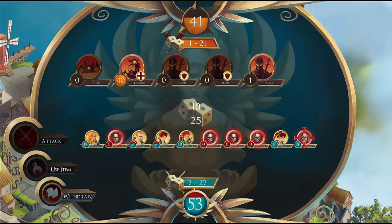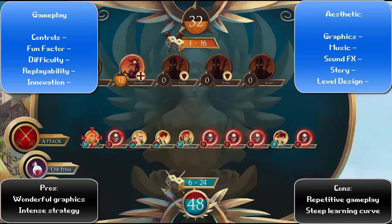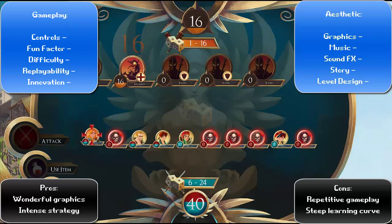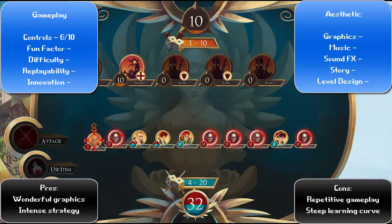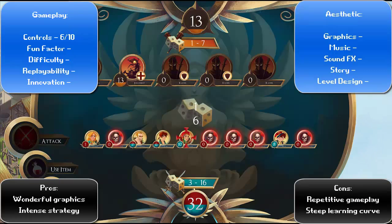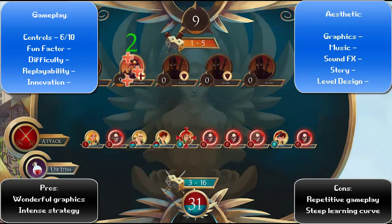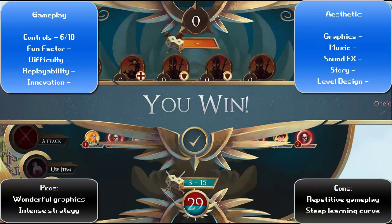So, here's my score breakdown. I think it's a pretty simple game for how complex it is, which is the opposite of what I usually review. For the controls, I've decided to give it a 6 out of 10. It's workable — a lot of it is point and click, which is really kind of grating to me, but it gets the job done at a 6 out of 10.